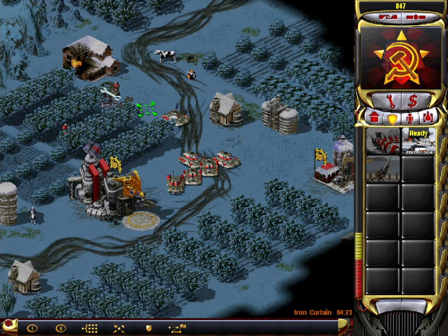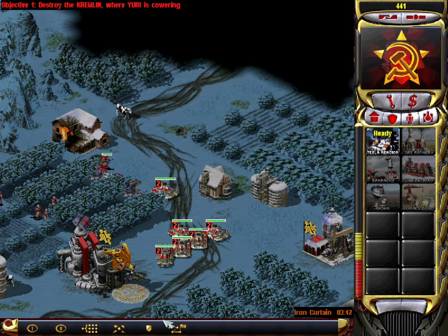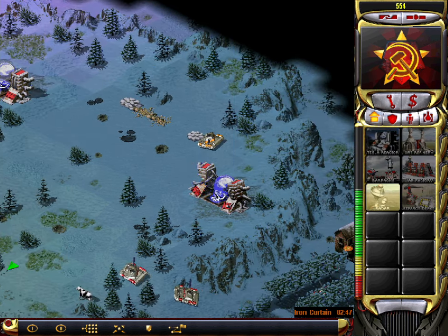Waiting orders. Unit ready. Building. Engineering. Yes, Commander. Our base is under attack. Construction complete. Checking design. Building. Vehicle reporting. Insufficient funds. Unit promoted. Our base is under attack. Checking design. Building. Capture reporting. Waiting order. Moving out. Building. Waiting order. Repairing. Structure. Garrison construction. Construction complete.